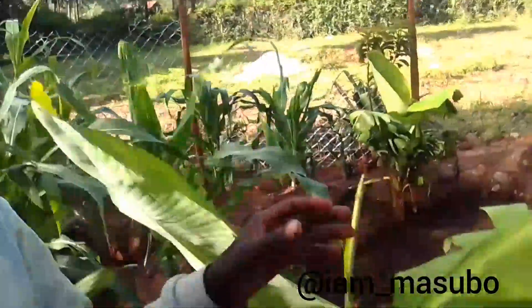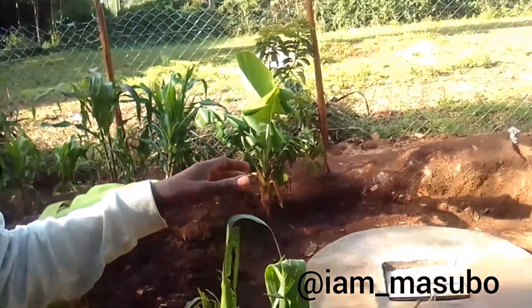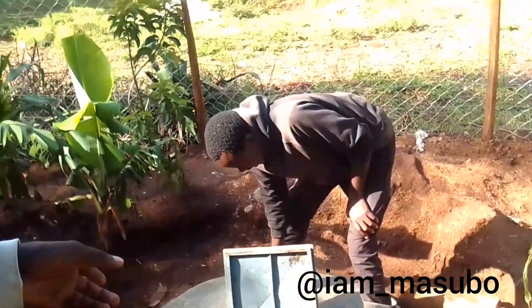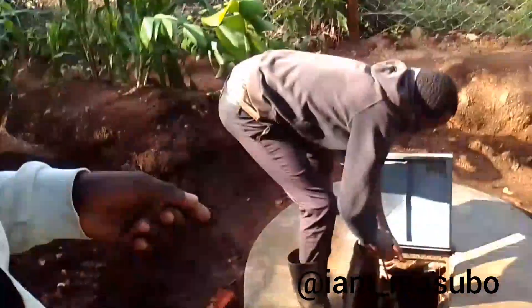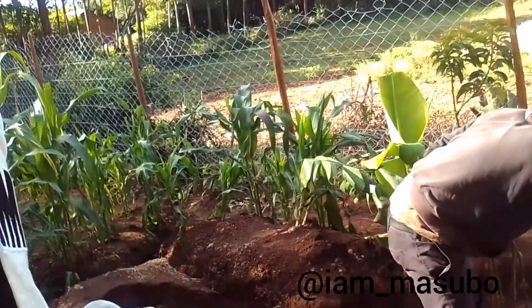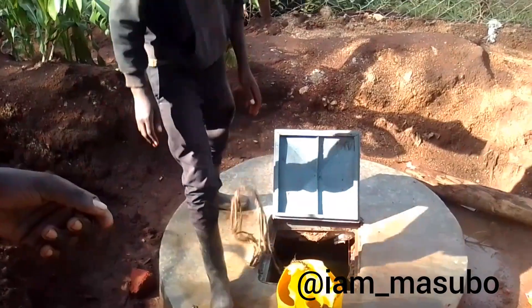From the other side, guys, there is a borehole for fetching water. Look — show them if there is water inside. Fetch them some water so that they can use it to wash their face. Wow, the water looks so green — the water is very clean, guys.